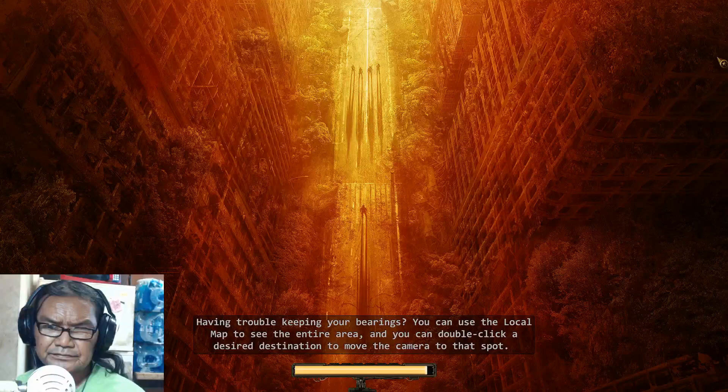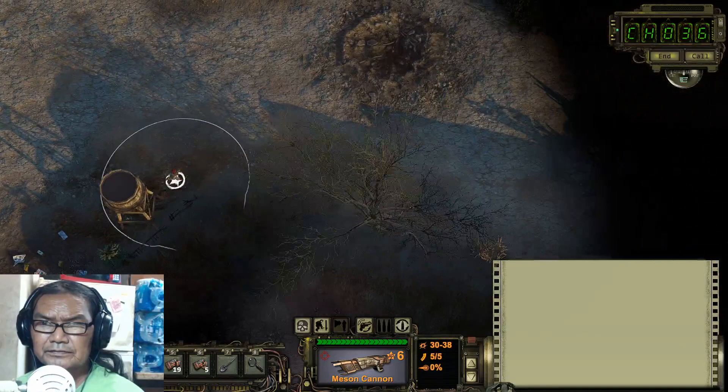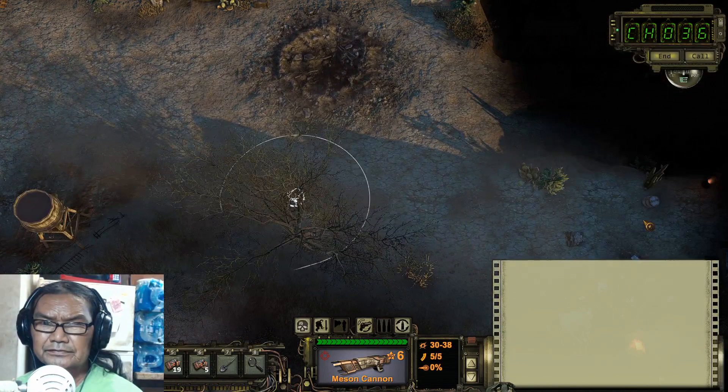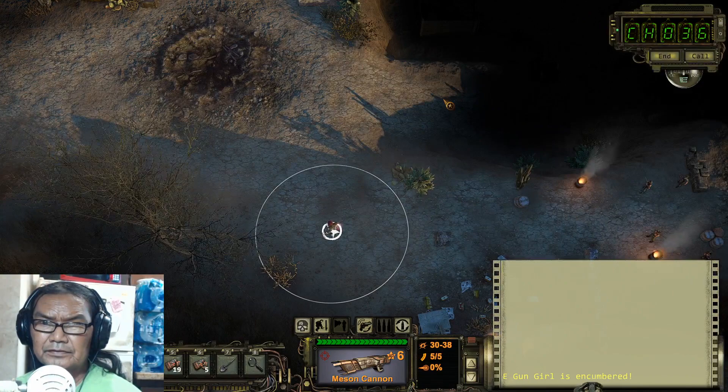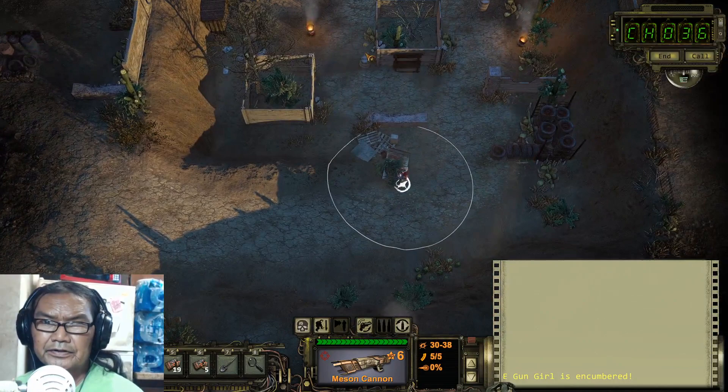What you need to do is come over here to the right — there's a bunch of raiders up there, so be careful. We're gonna go in the back way through this little tunnel. There are some raiders over here, back here to the left and to the right.